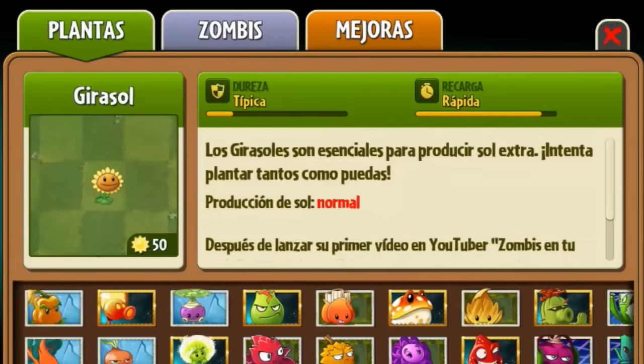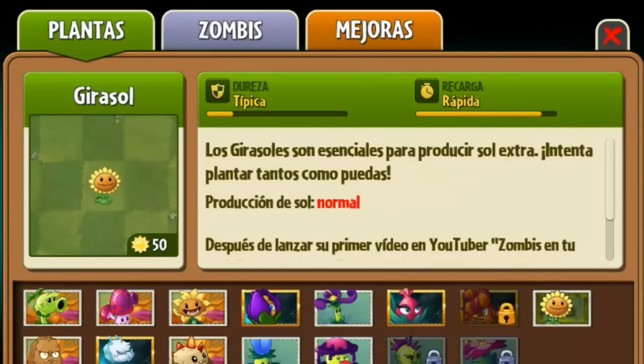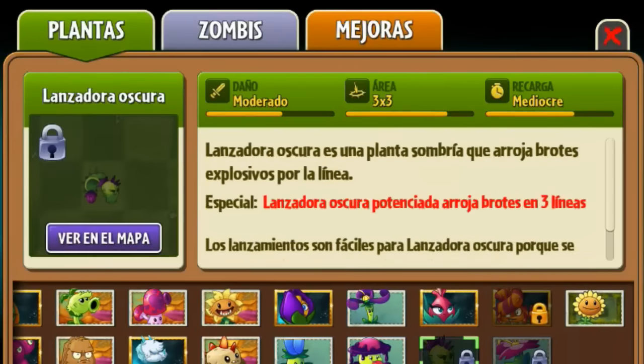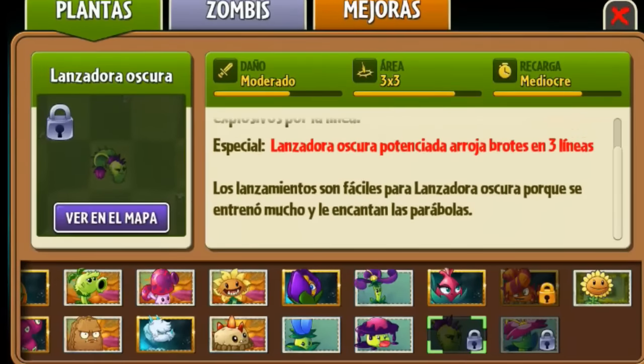Let's go ahead and read the review. Lanzadora Oscura: Daño Moderado, Área 3x3, Recarga Mediocre. Lanzadora Oscura es una planta sombría que arroja brotes explosivos por la línea. Especial: Lanzadora Oscura potenciada arroja brotes en tres líneas. Los lanzamientos son fáciles para Lanzadora Oscura porque disfruta mucho las parábolas — es lo que dice ella.